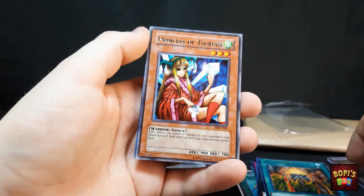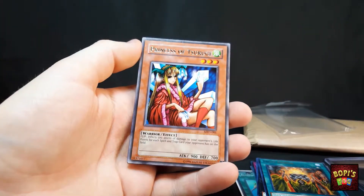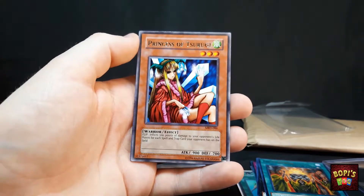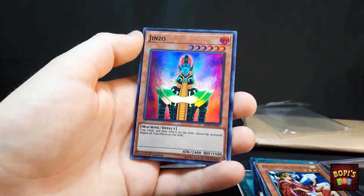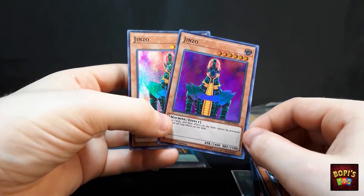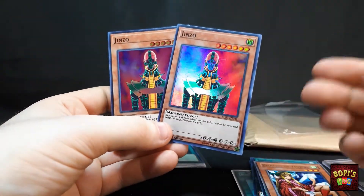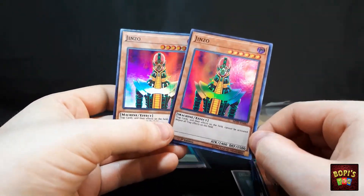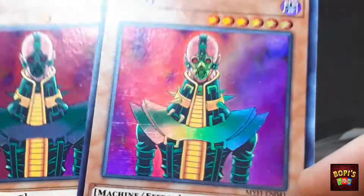We've got a Princess of Tsurugi as a rare from MRD, which is the Metal Raiders set — also a very old set, and this one is in great condition. Looks beautiful. I've already got three of them but not in the best condition, so this one is more than welcome. We have two Jinzos! I love Jinzo, so damn cool. I kind of want to build a Jinzo deck but the Ultra Rare ones are pretty expensive. I managed to find these from this set at a very cheap price, so I bought two — though one has quite some wear on it.